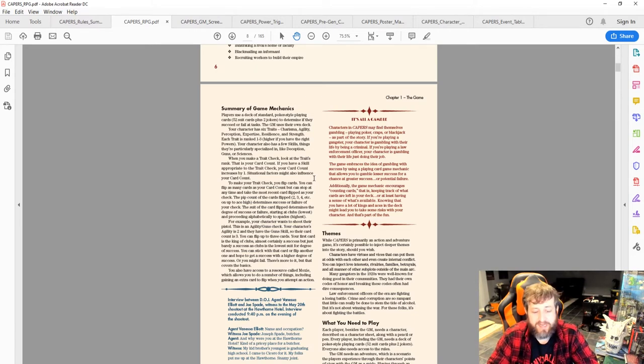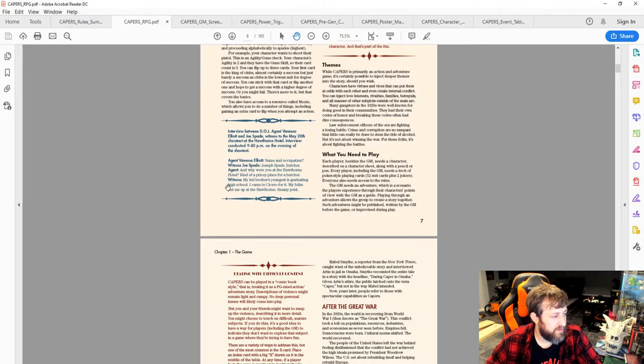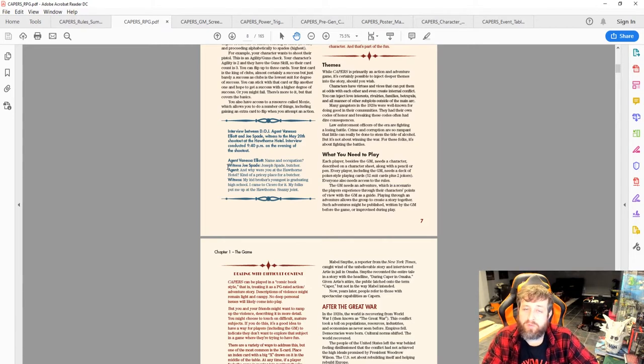Moxie is similar to Inspiration in D&D or Drama Points in Cinematic Unisystem — something you can spend to help yourself out: lessen damage, increase your card count, and similar benefits. Every player and the GM all need their own deck — you can't share, because you each have your own pool of cards to work through. That's not too big an ask, but it's important to know.